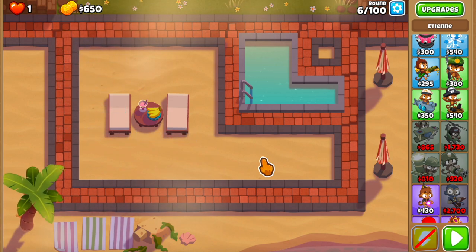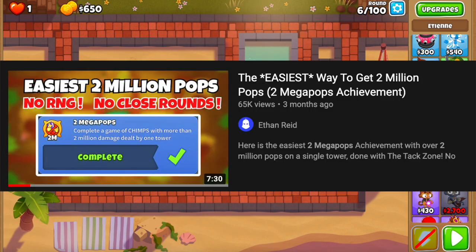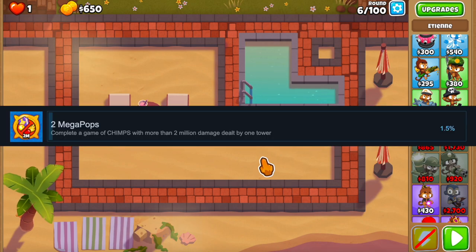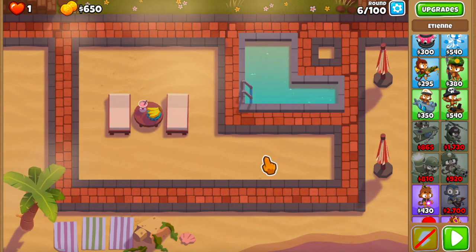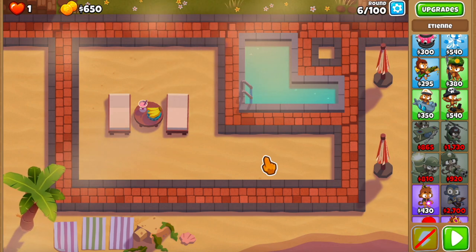Before making an achievement video, I usually like seeing how many people have that achievement. When I made my last video on this achievement, only 1.2% of all Steam players had it. Now it's bumped up to 1.5%, but that's still very low for something that only takes 5 towers and about 20 minutes to get. So go get this achievement right now — it's super easy and anyone can do this whether you've played the game for a while or you're just starting out.